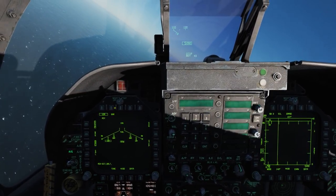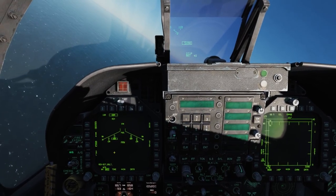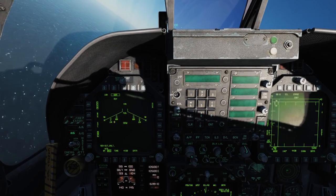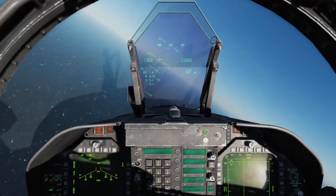Now let's select the LAU-68 with the 2.75-inch rockets and select salvo mode. Now both stations on both wings are selected. You'll see what that looks like in a second — this is a quicker way to get a lot of rocket rounds downrange fast.